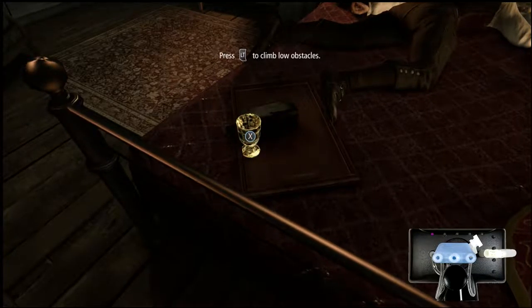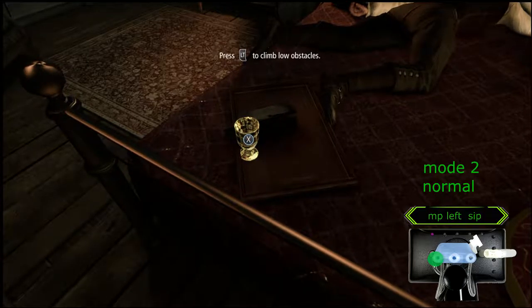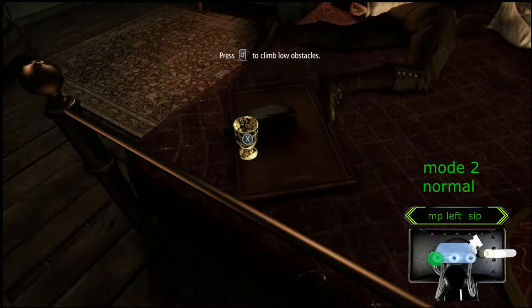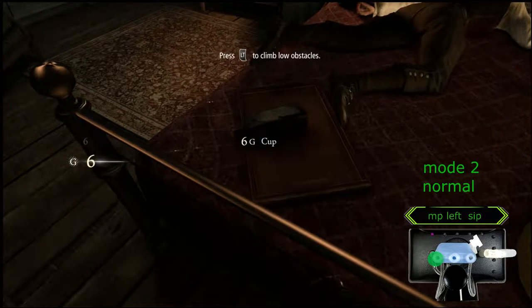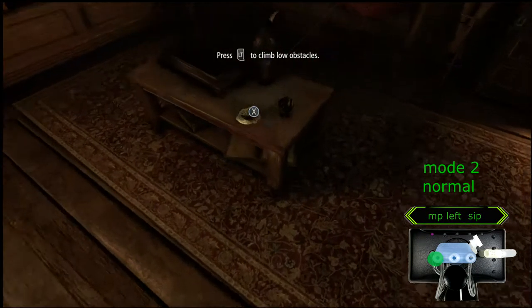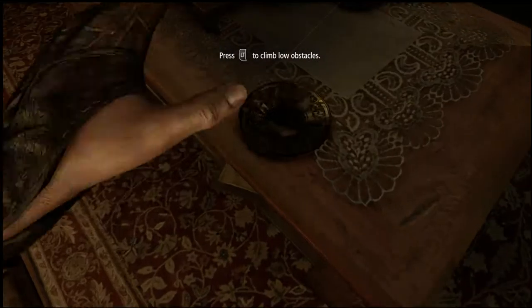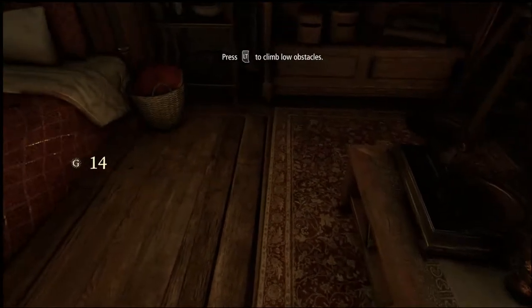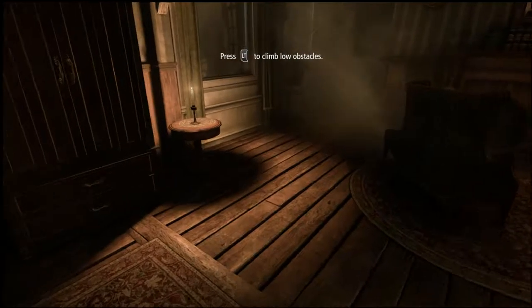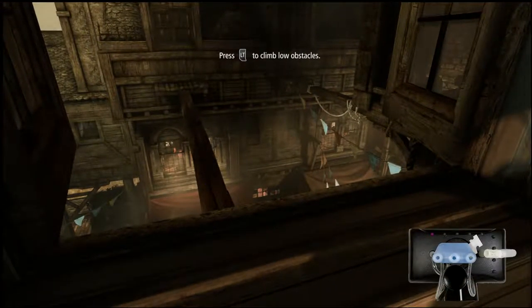X, which is on the Xbox — PS3 is square — I believe is left sip. I guess we jump over — it's left-center puff.